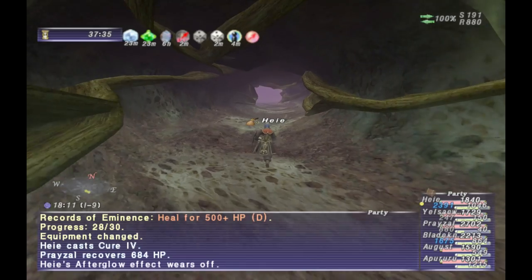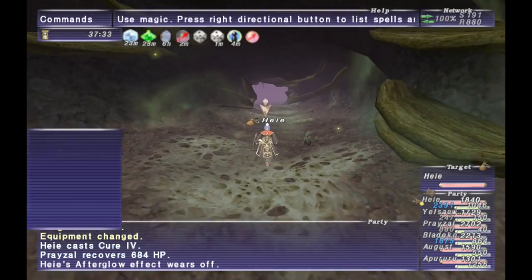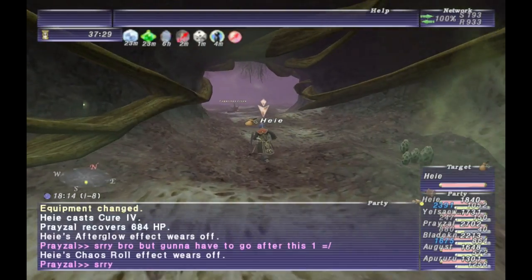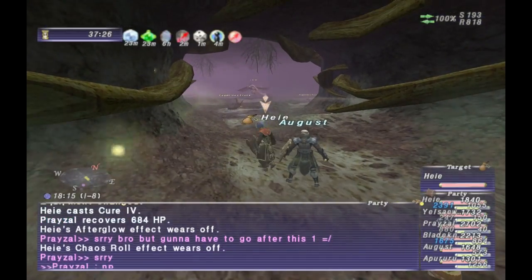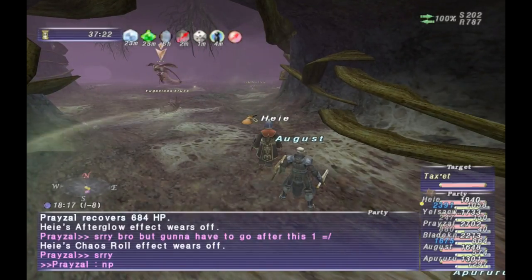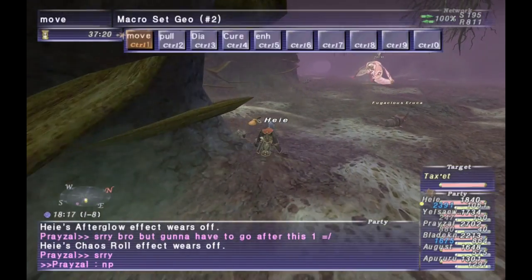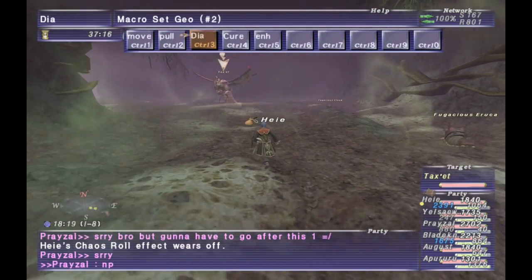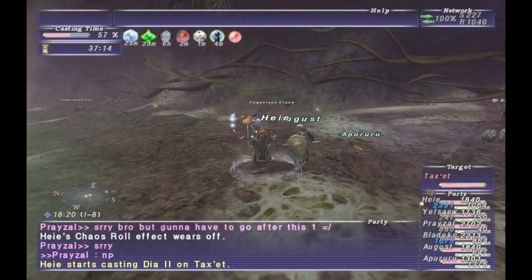As soon as it does a TP move, make sure debuffs are applied. Dia or Bio are recommended because you can't be resisted, and then it has one debuff move. So either your healer or whoever your mage is, just have them keep an eye on when it does a TP move, cast Dia, and then just move on. That's pretty much it for the Transcendent Scorpion.